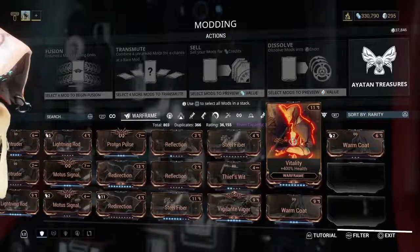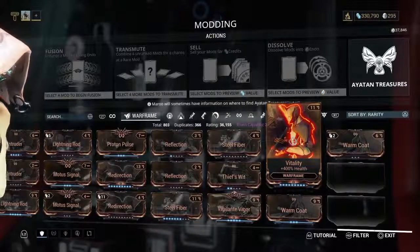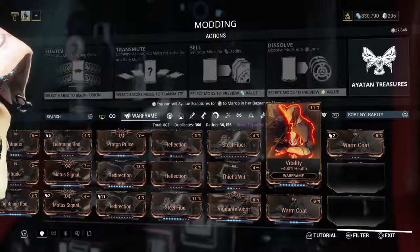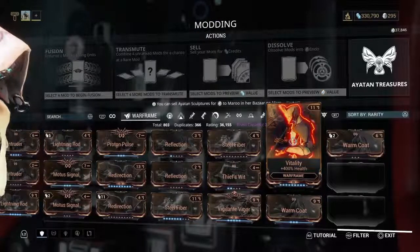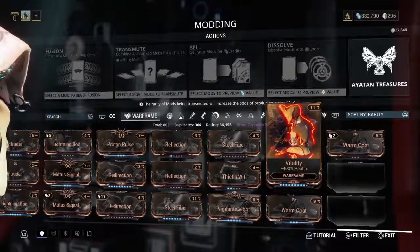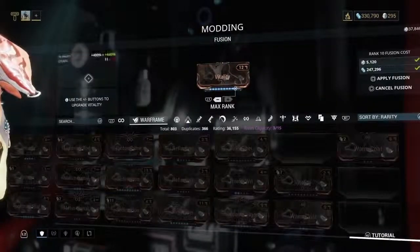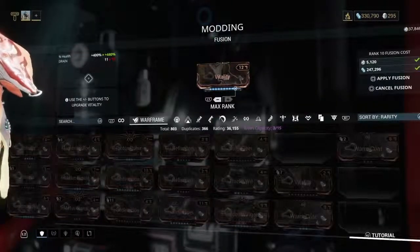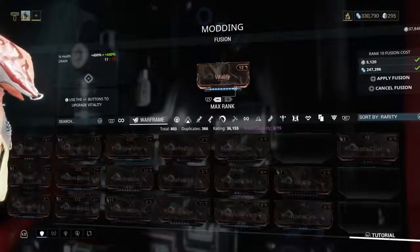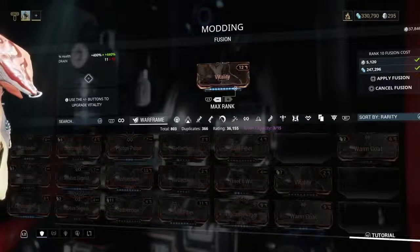A lot of times it won't even depend that much on the weapons you have. If you can get your health and shields up, that's super important. This Vitality here is almost ranked all the way to the top. It's going to take time to get there because it requires so much Endo and so many credits. At the top right you've got your Endo — 37,840 — and your credits, 330,000. To rank Vitality to the top level would take 5,000 Endo and about 250,000 credits, so this stuff can get expensive.